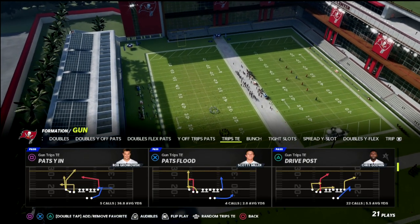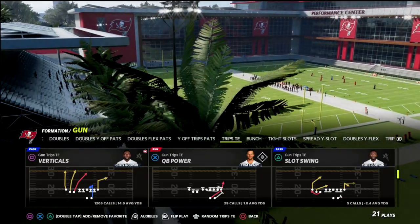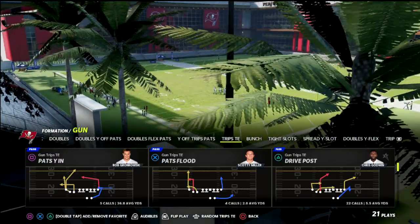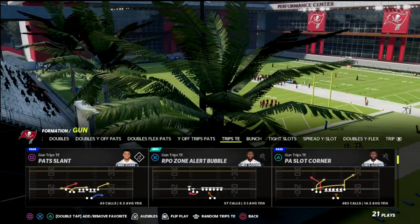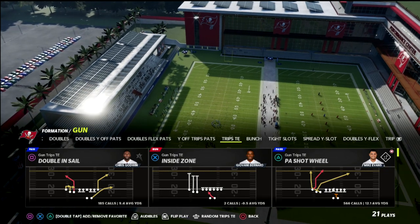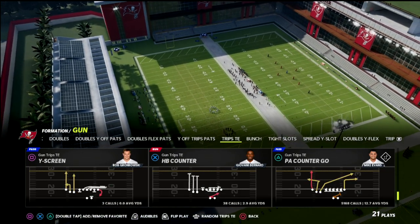I'm talking today about the New England Patriots playbook. Ideally, if you don't have Titan Apprentice you'd want to use Pat's Why In, but if you do have Titan Apprentice you can use pretty much any concept in the formation to run this effectively — including PA Con or Go, or almost anything else in the formation.